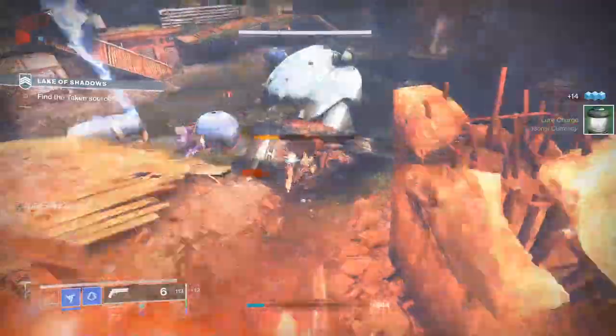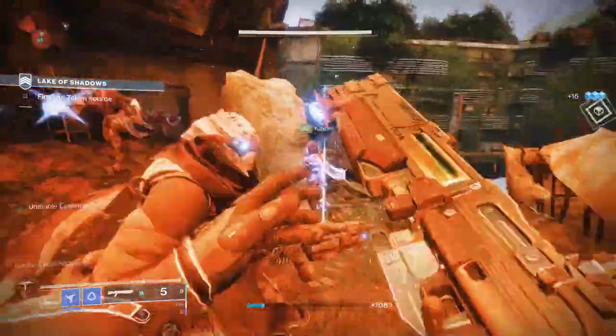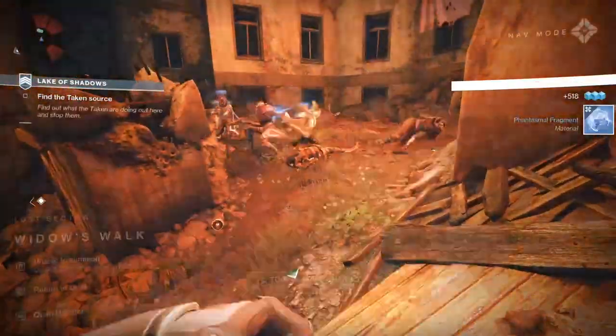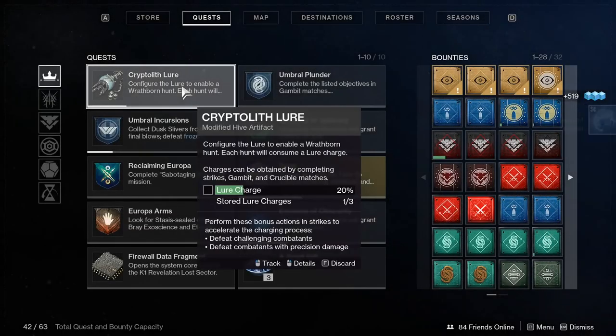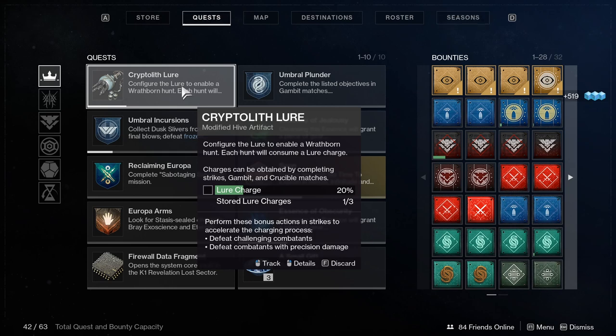Keep in mind, you can store up to three charges on your lure, so you may just want to run that Lost Sector six times for three full charges. Remember, you can't do that via a regular patrol. You have to launch the Lake of Shadows strike so that the game is counting it as you doing the work in a strike.